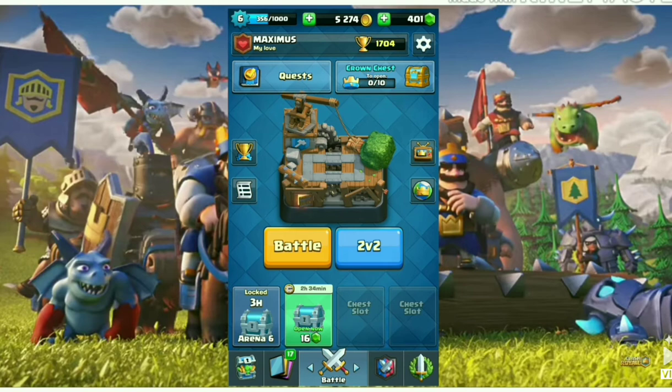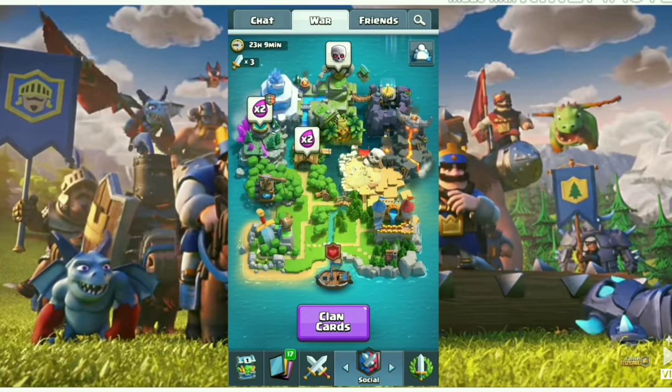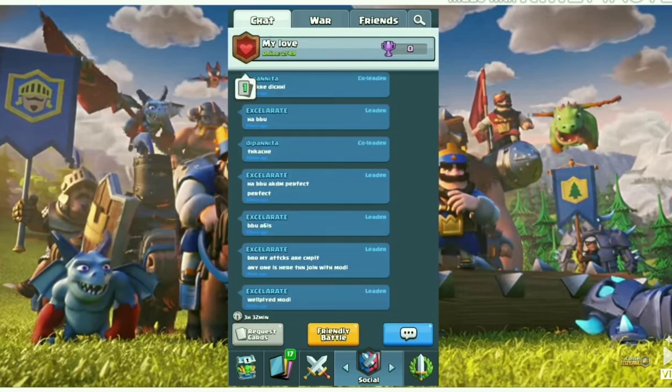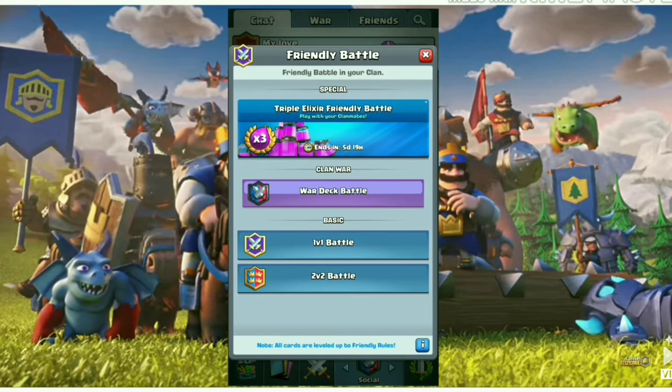Here is the new button — a new social tab — and up you can see a chat tab, war tab, and friends tab. In the chat tab, a new feature added is the friendly battle war deck battle, so you can do a friendly war deck battle in your clan.